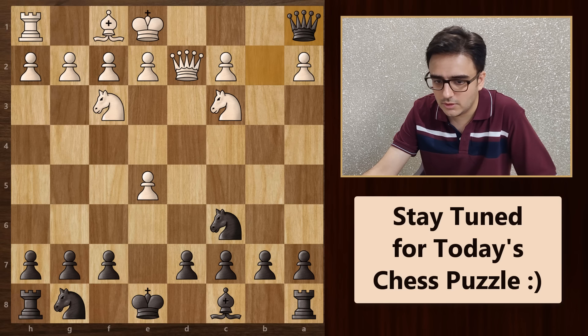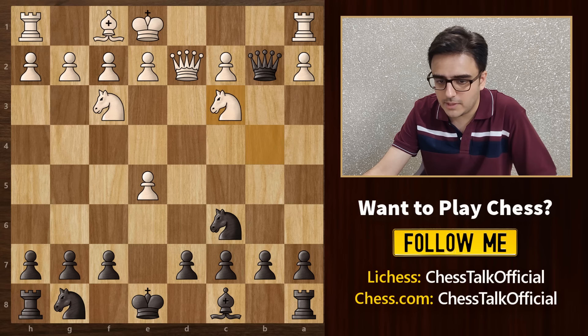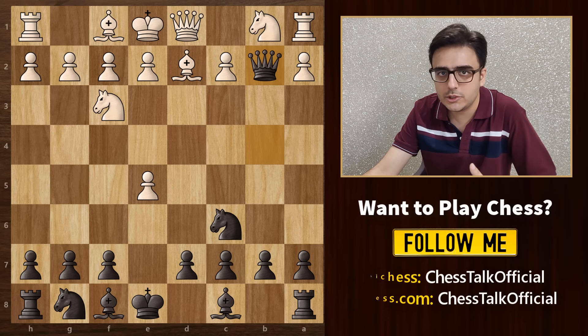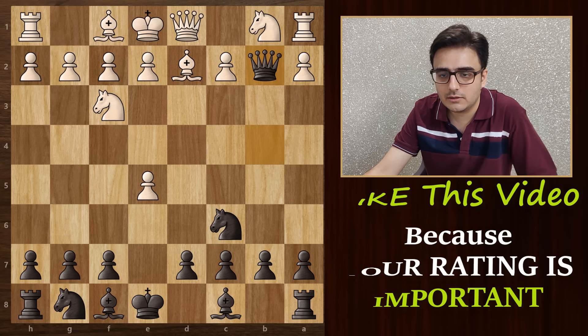Going back, in this position, if he plays queen to d2, then we can simply take this bishop. He cannot take back with his queen because then queen to c3 would be checkmate. So he will have to take with his knight, but then he loses his rook. Even if you analyze this position further, more or less this game is over — you should easily win it from here.